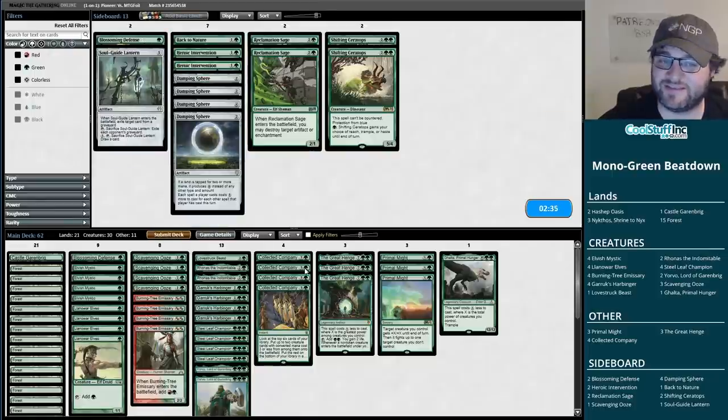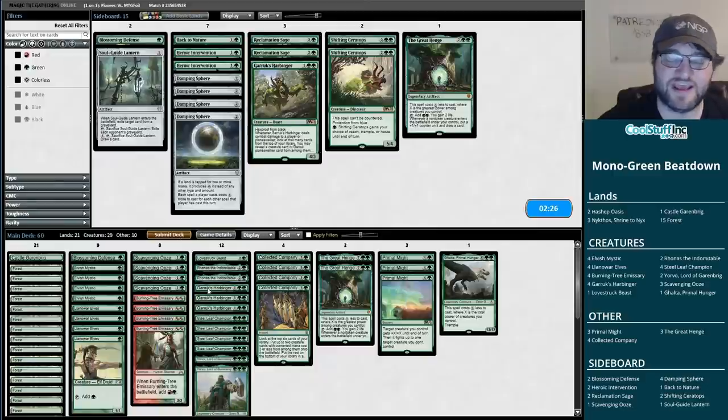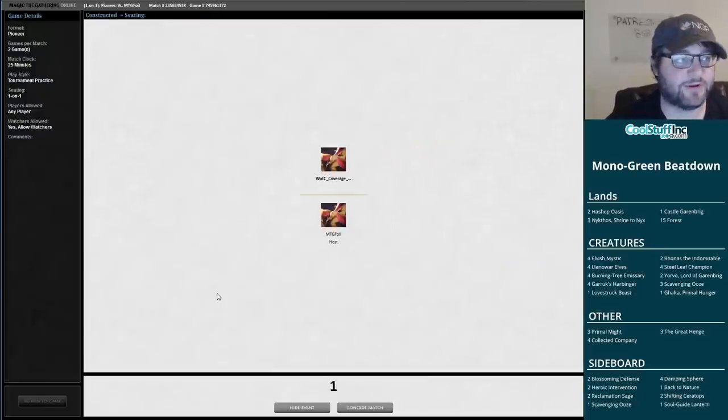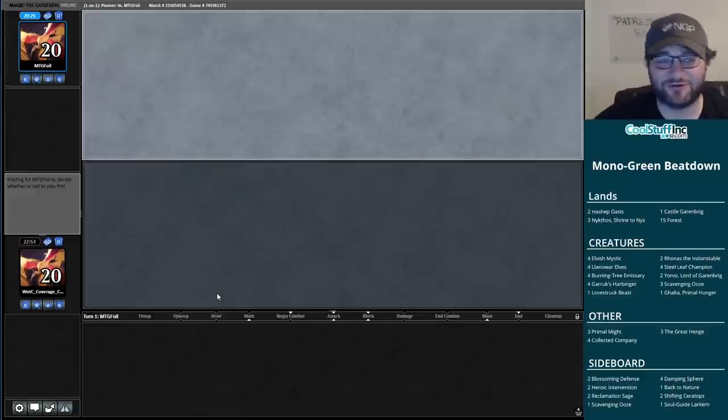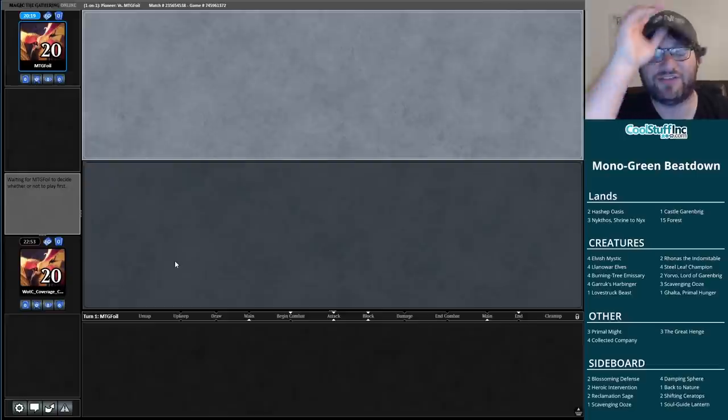Red-green! This feels like the stuff we want. I'm going to cut a Garrick's Harbinger since our opponent has no black in their deck and it only has three toughness, so it's not the best blocker. Game one went pretty perfectly according to plan. Double Collected Company can make a lot of things look very good.